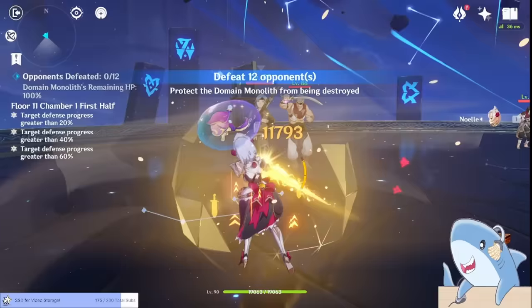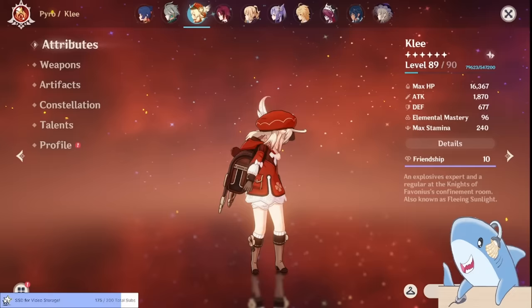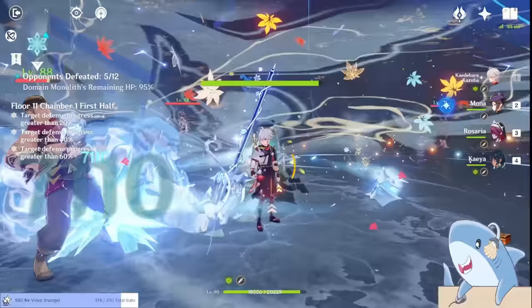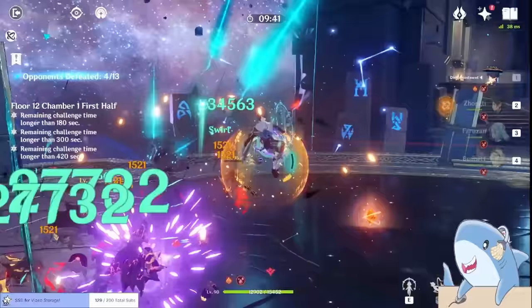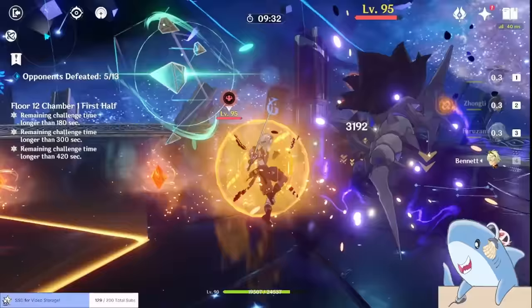This is why, if you complete a character's final ascension and they're attack-based, you can often just leave them at level 80 — that's completely fine. Taking typical attack-scaling characters from level 80 to 90 won't usually be much of a damage increase, so these characters are often the last priority. They'll gain maybe 20 to 30 base attack, and if you're really low on resources, that's just not worth it. There is a caveat though: if you play a hyper carry like Zhao or Wanderer who is literally doing all the damage on your team, it can be worth getting them to level 90. In situations where your entire team exists to make one character shine, you may want to get that character to level 90.